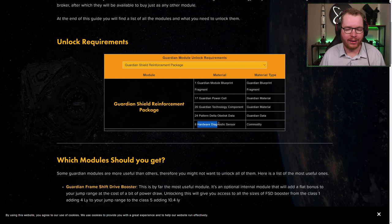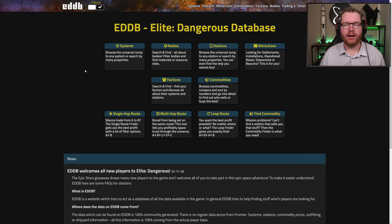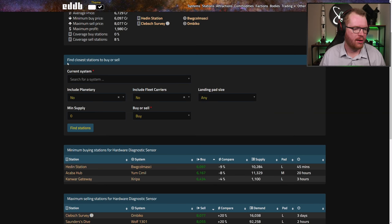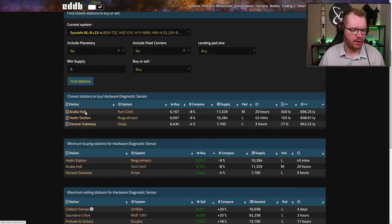The only remaining thing we need is the hardware diagnostic sensors, which is a commodity — we can just buy it off the market. The easiest way is using EDDB, which will be linked in the description. Go to commodities and do a free text search for hardware diagnostic sensors. Type in your system name, and it will give you stations nearby with plenty of supply. All you need to do is go to one of those stations and buy your eight hardware diagnostic components.